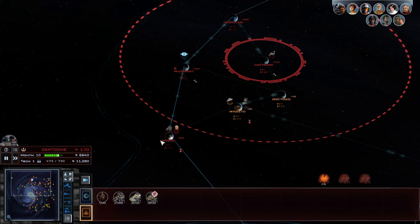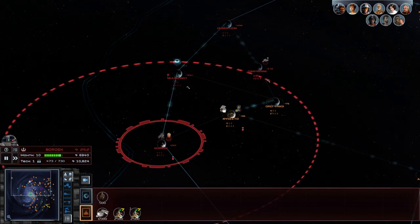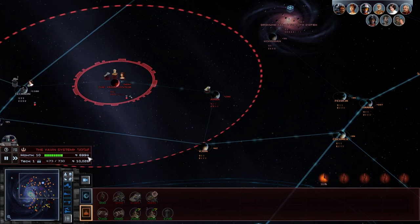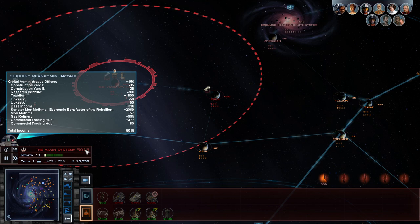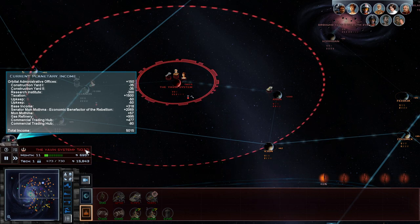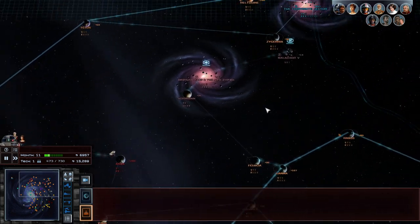Alright, we'll grab a couple of them. We just gotta go ahead and build up the ground force. Yavin is making delicious money. What's your base income? 318 — and then that commercial trade income is now making 477 extra credits.